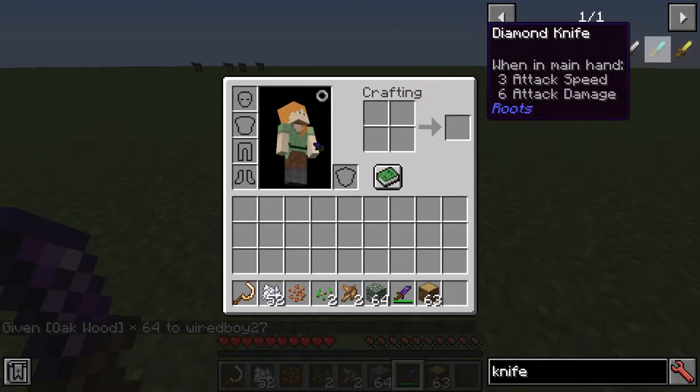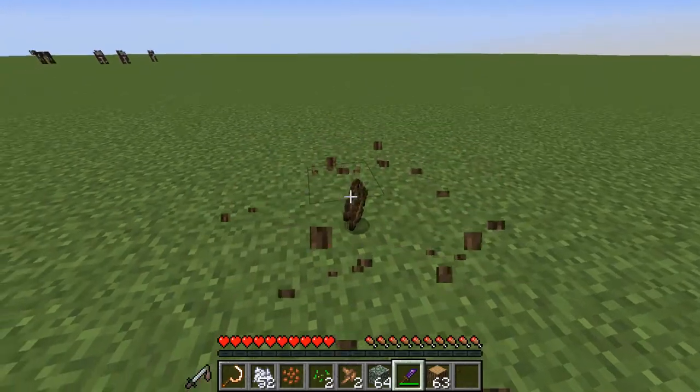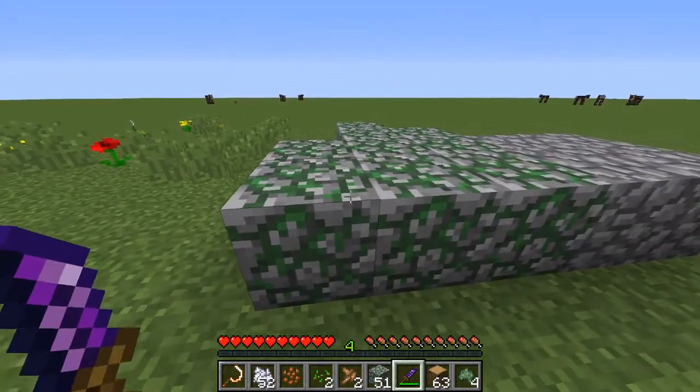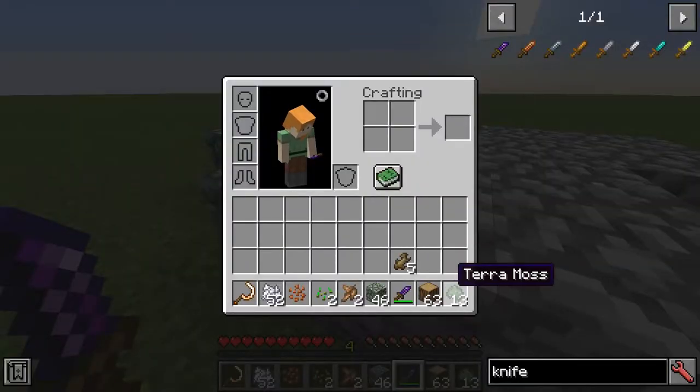The next thing you're going to want to make is a knife. You're going to make it out of various different materials, amethyst probably being the best one to use. And we're going to get bark - we can get bark from all the different trees. If we use the knife on moss stone, it will act as shears, and that's going to give us terra moss.